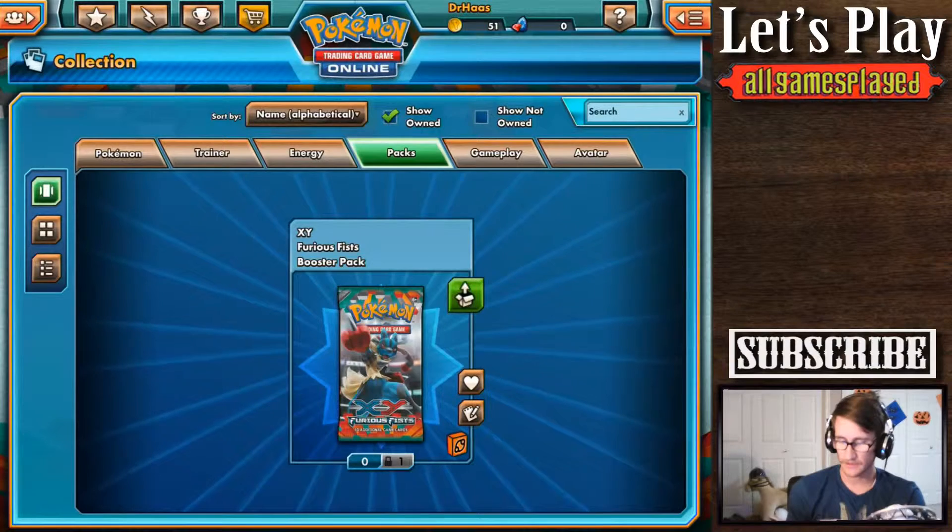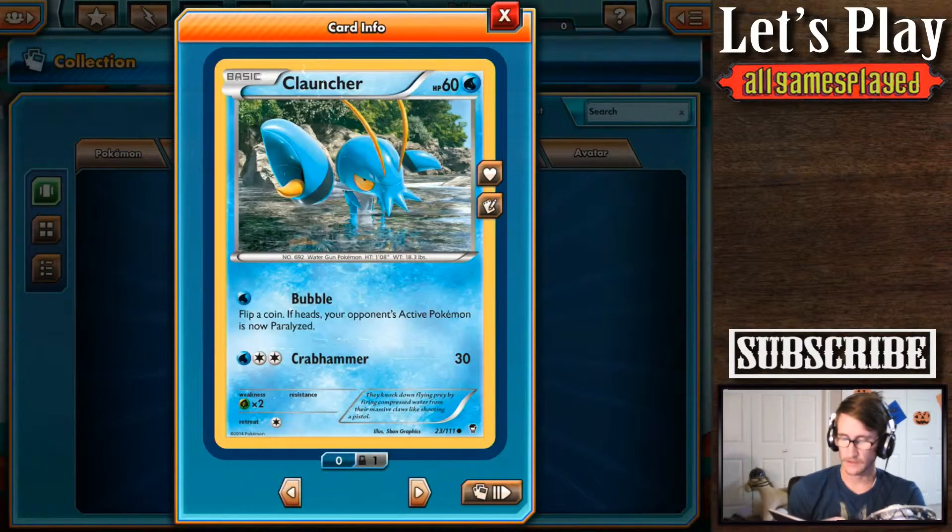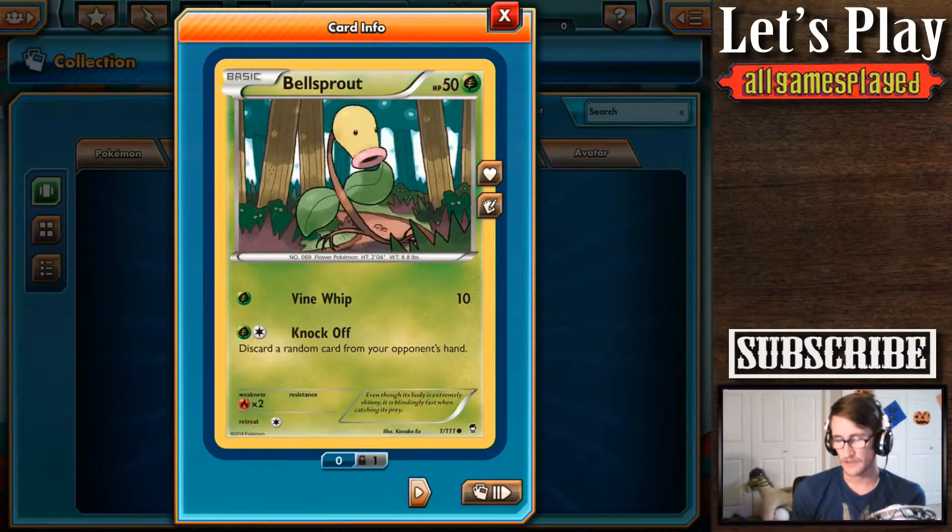I'm kind of nervous. I'm hoping I'm going to get something nice. What is this? We got Cloncher. Cool. This bubble doesn't have any arms — there's nothing that connects his arms to his body. Scrab Hammer for $30, which is not bad.